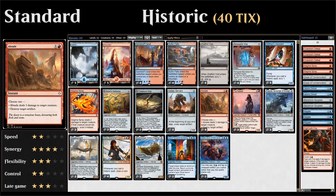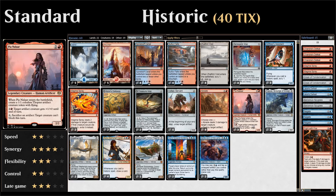Voltaic Servant also combos nicely with Traxos, which we'll get to in a moment. We also have four copies of Abrade as an interactive spell dealing three damage to a creature or destroying an artifact. Then three copies of Pia Nalaar in the three-drop slot — a legendary creature, three mana for a 2/2 that creates a 1/1 flying thopter token on entry, and has abilities pumping artifacts or sacrificing an artifact so a creature can't block.